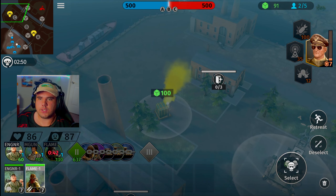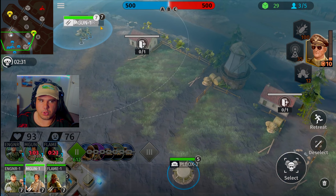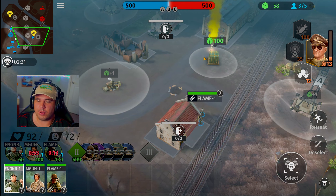Once we get enough points we're going to send them over to the Charlie side with our machine gun units. It looks like it's going to be a little bit different deck than ours, so it's going to be quite interesting to see what happens once we get to the tier 3 phase. Although if we're able to keep them inside the tier 2 phase, I'm pretty sure our deck should be slightly stronger.